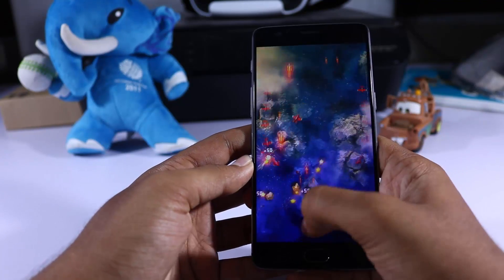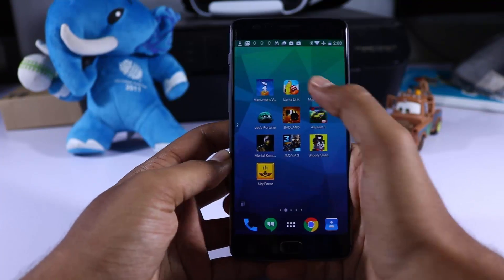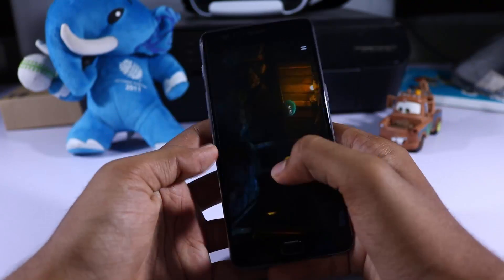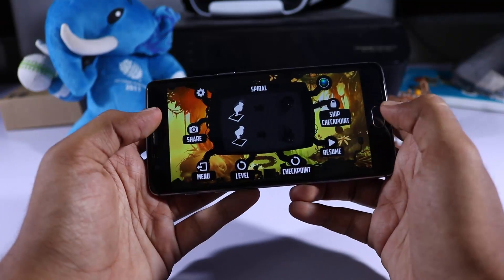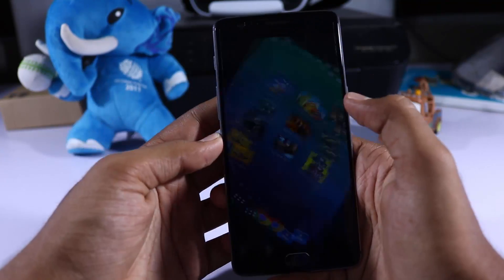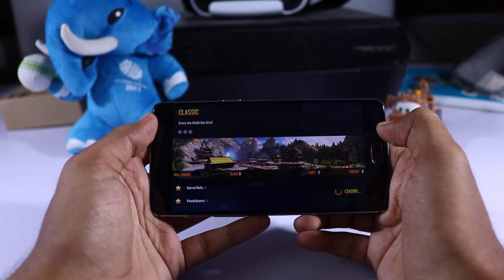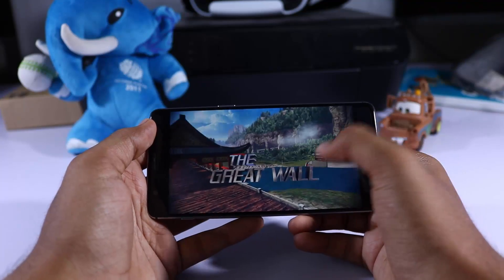On your normal day-to-day usage, let's say you open up maybe 20 to 30 apps — say Facebook, WhatsApp, Amazon, Flipkart, Snapdeal, whatever. You open up all these apps just once, and the next time you try to access these apps, they are right at your fingertips. They will be exactly at the same position where you have left them. So fellas, this is what 6GB of RAM can do for you.